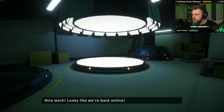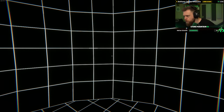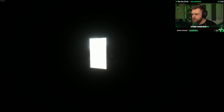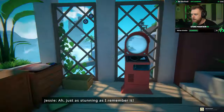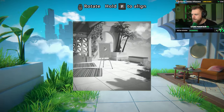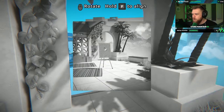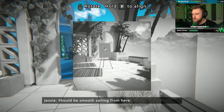Nice work — looks like we're back online. Ready when you are. Here we go, we're going back in. Don't fail me now. This is the type of virtual reality we need. Just as stunning as I remember it. We're back in — let's get our bearings. This is where we were when the game crashed. Well, it didn't really crash though. Simple fix. Now we need to get over to there — I'm going to get the picture, put that down and get another picture, and create our infinite bridge. Photos are back to normal too. Excellent — should be smooth sailing from here.